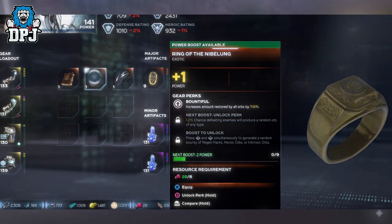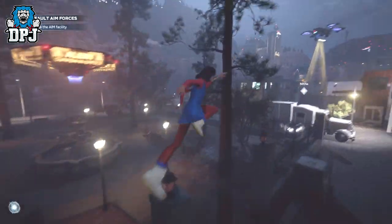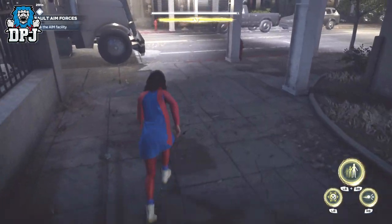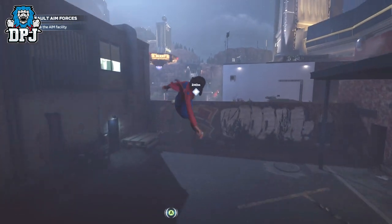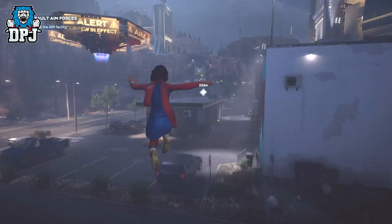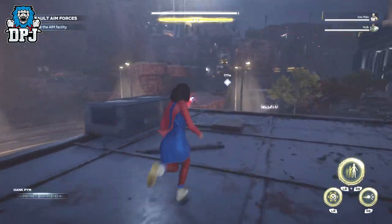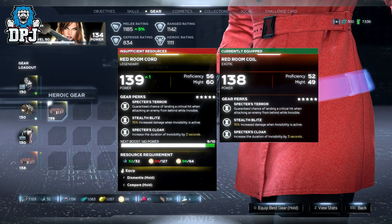Moving on to the exotic gear pieces for the Avengers. Like I said earlier, it does seem these exotic gear pieces right now are not unique to themselves — legendary gear pieces can offer the exact same perks as these exotics, which is a little bit bizarre. Whether this is a bug or a glitch I'm not sure, but as of right now it does seem to be the case. For example, here's a Black Widow exotic called the Red Room Cord, and right next to it is a Legendary with the exact same benefits perk-wise — and being only one power higher, it's actually a much better item.